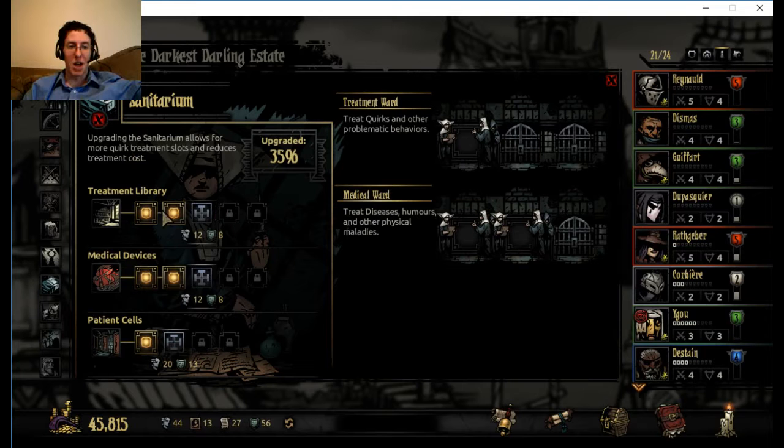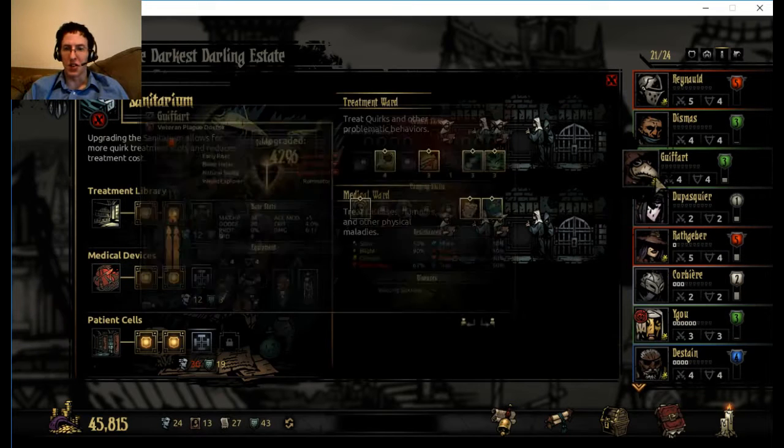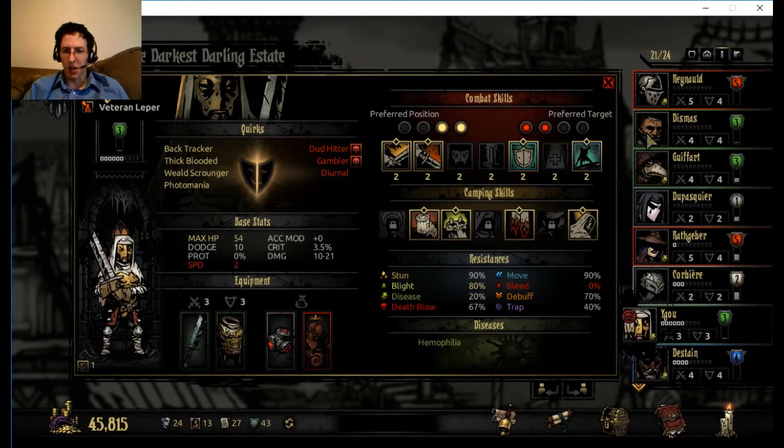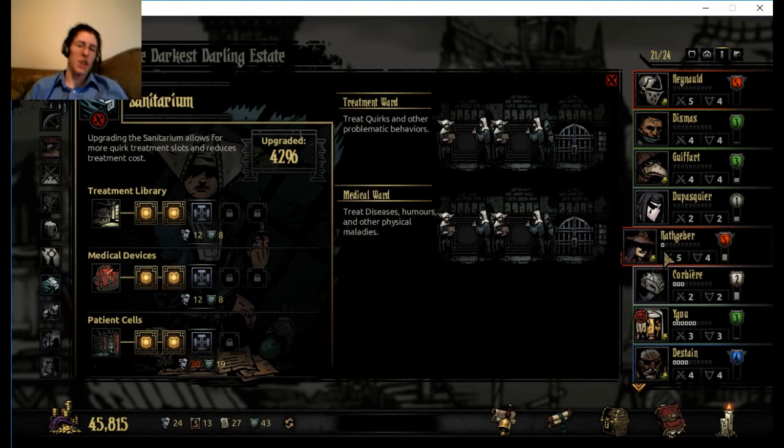There are definitely some bonuses that came with that. Increased number of treatment ward slots - I'll do that. Might as well get this taken care of while everything's free. The question is what do I want to treat everyone for? First things first - the illnesses. I want to definitely get the one with the rabies in. By the way, I'm going to end this episode here. Thank you so much for watching. Leave a comment below, let me know what you think. Hit like, hit subscribe, and keep coming back for more videos. I'll see you in the next one. Bye!